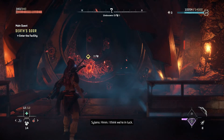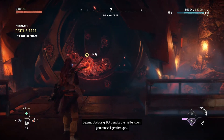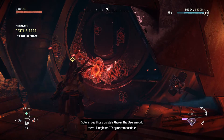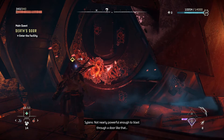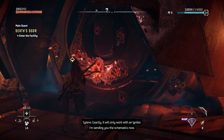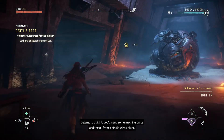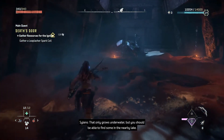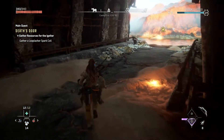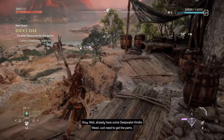The door is completely messed up, but despite the malfunction you can still get through if you'll be patient. See those crystals? The Osram call them fire gleam — they're combustible, not nearly powerful enough to blast through a door like that, but maybe just enough to jolt it open. It will only work with an igniter. I'm sending you the schematics — you need some machine parts, oil from kindleweed that only grows underwater, and a spark coil from within a Leap Lasher's power cell. Remove the power cell before you kill the machine or it'll break. I already have some deep water kindleweed, just need to get the parts.